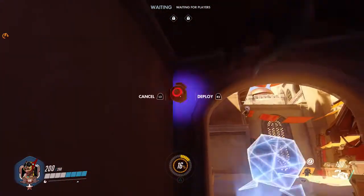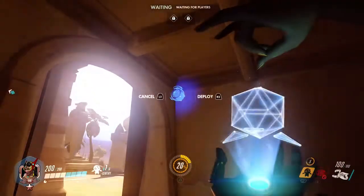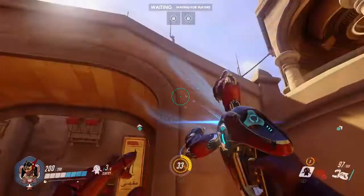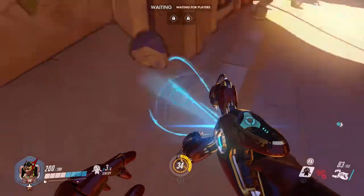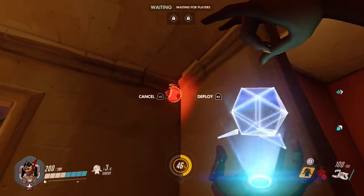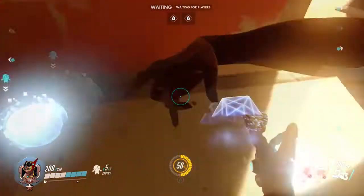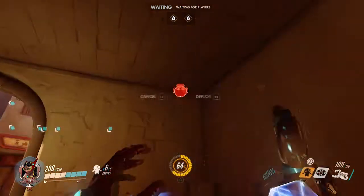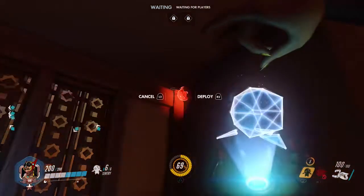This last part is just a guide for Symmetra turrets. Some of these locations are near health packs hoping to finish off a low health Genji or something. Best case scenario, you get a couple free kills. Worst case, the turret just gets destroyed and the enemy gets healed from the damage anyways. A lot of these locations can detect flankers, so they're good to have anyways. Just don't forget to use your voice comms for when they are alerted or you'll be the only person who knows about it.